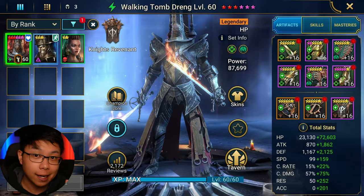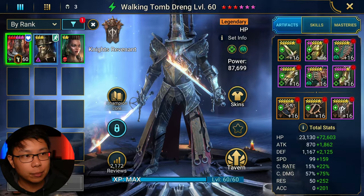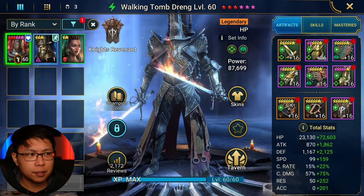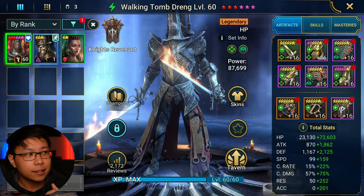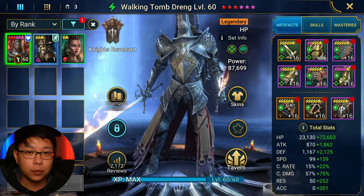You can find so many guides on Walking Tomb Drang, but this is how I build him, and I build him to solo some of the dungeons here. The way that you want to build him, if you're planning to use him for solo content, is basically in regen, regeneration, and immortal, or bolster.